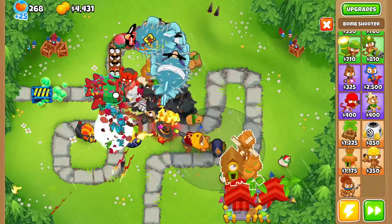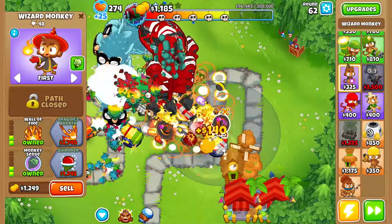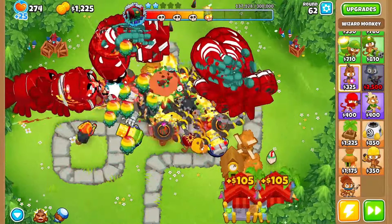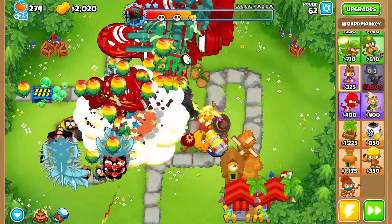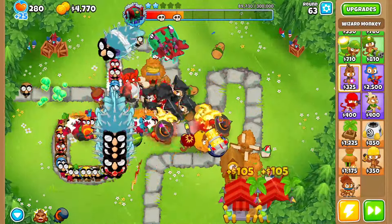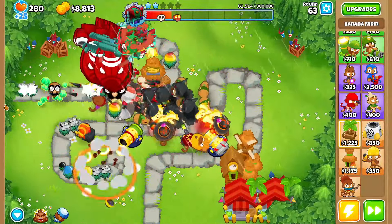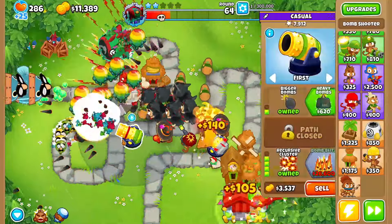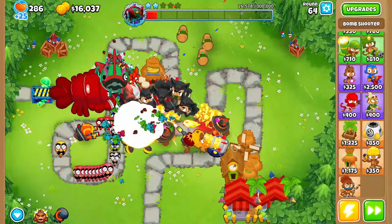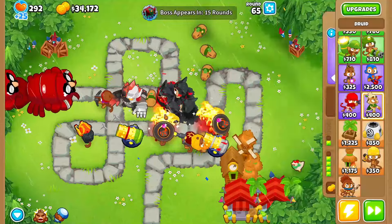We'll grab some more defense in the back — maybe another Dragon's Breath. Use Pat Fusty's hug ability so he can hug a BFB — can't let my boy get lonely. It looks a little rough and shaky but we'll be okay as long as he hugs the BFBs. Once we sell all of this, we should be able to handle round 80. Let's go — tier two popped!